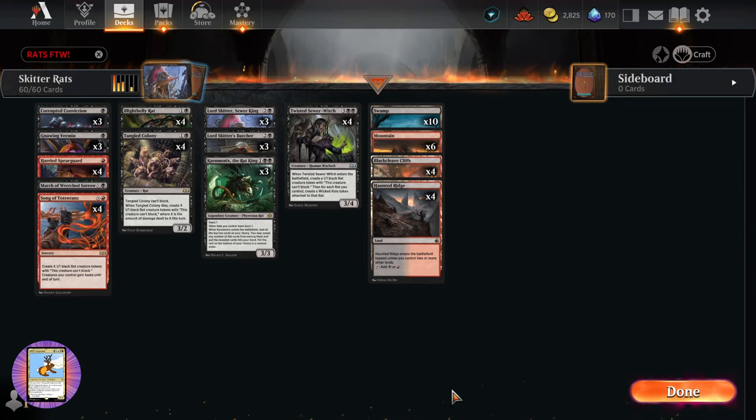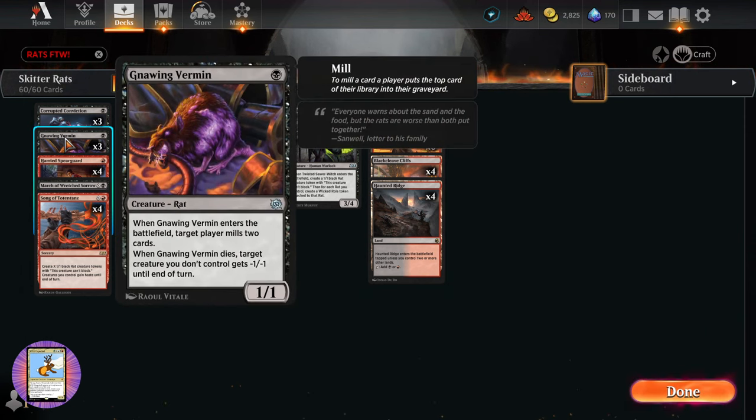Today on MTG Unpacked we're taking a look at a fun rat deck in the standard format. I'm calling this one Skitter Rats because we have a lot of fun new toys in the rat area with Wilds of Eldraine, and we've also got a bunch from previous sets. Let's see what is involved here.